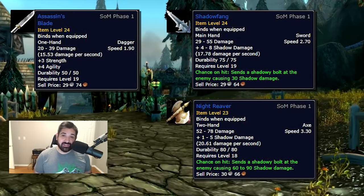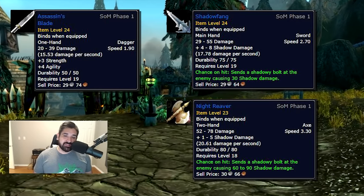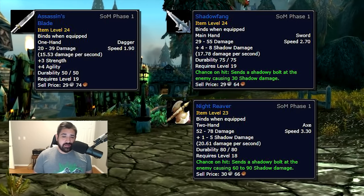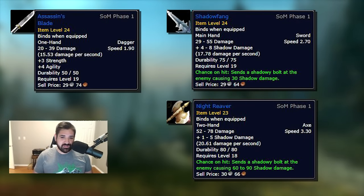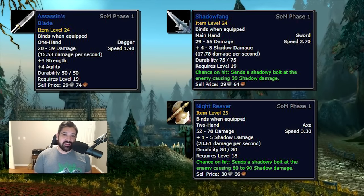I once had no idea that low-level green Twink items could sell — it was like 3 agility, stamina, a level 19 green that was perfect for a Twink and sold pretty well. So keep your eye open for level 19 Twink items. People are going to want Twink gear in Season of Mastery, and we typically do see players interested in that gear.